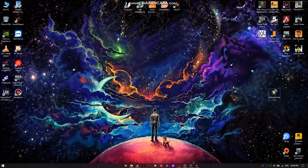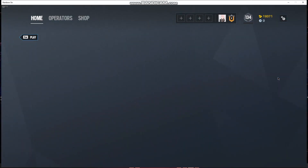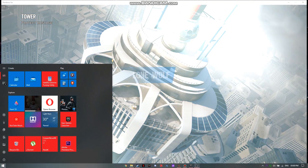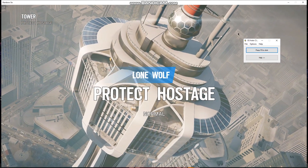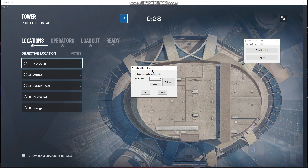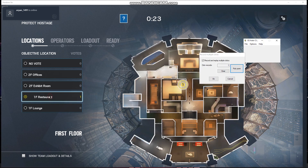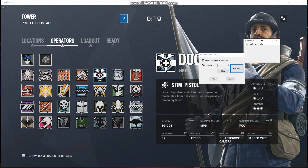Head up to the training grounds and select Tower, because that's the only map we have. Select the restaurant site because that's the best site for this to work. After you're done selecting the restaurant, set up your auto clicker and repeat the steps as shown in the video carefully. I will choose Doc as an operator because he can be downed instead of killed.